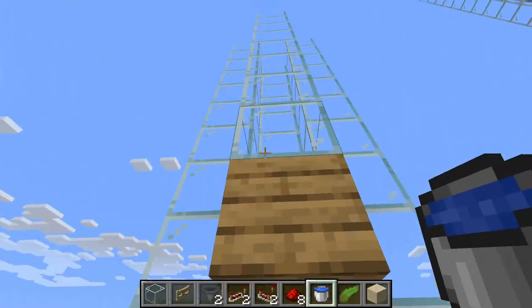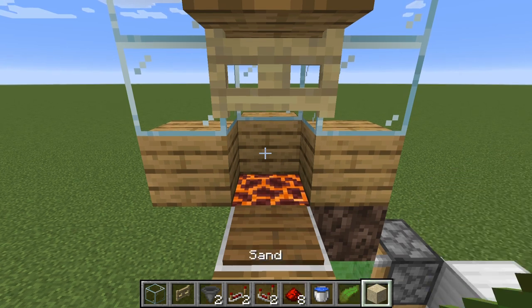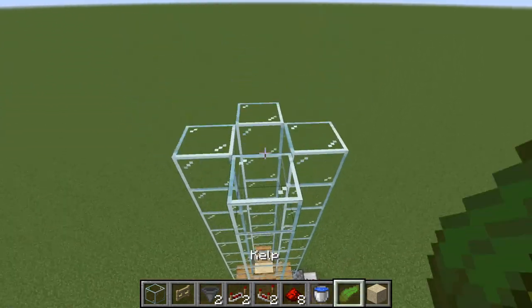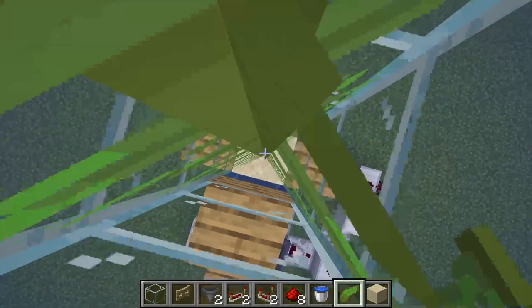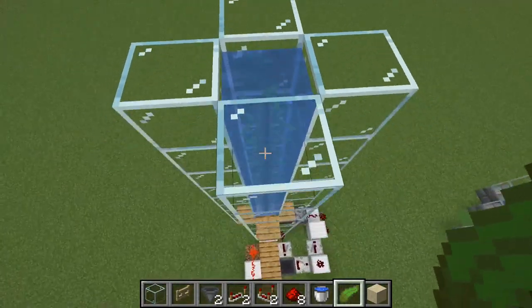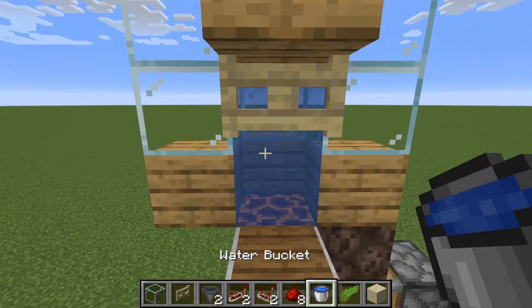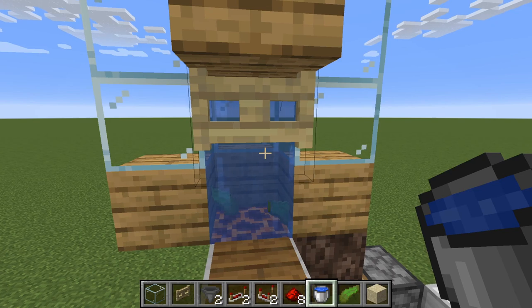From here you can place your water. Go ahead and tower the glass up, which I'll do quickly. Now that the glass is up, you can do one of two things to fill it: take a single bucket of water or multiple buckets and fill it up, or use the kelp method. For the kelp method, put a piece of sand at the bottom, come to the top, let your water flow down, then build your kelp up — this creates solid water blocks. Then knock your sand out, place a block of water there, and all your items should be coming to the bottom.